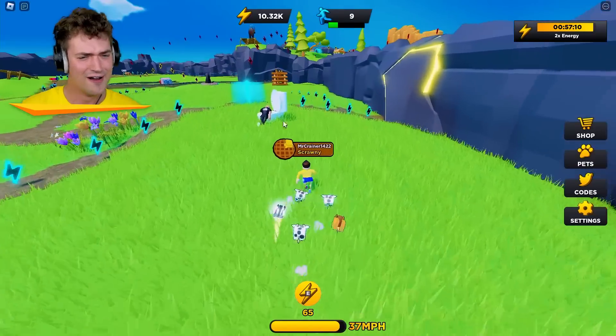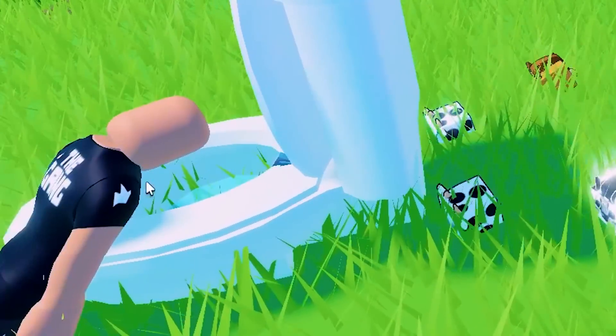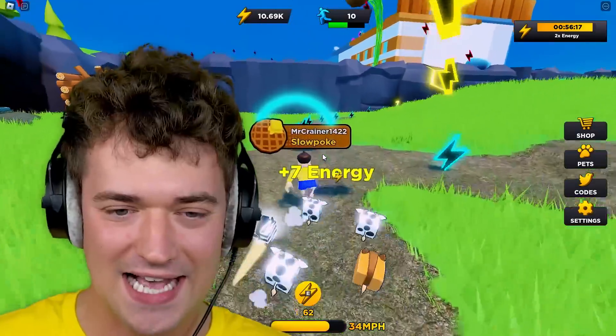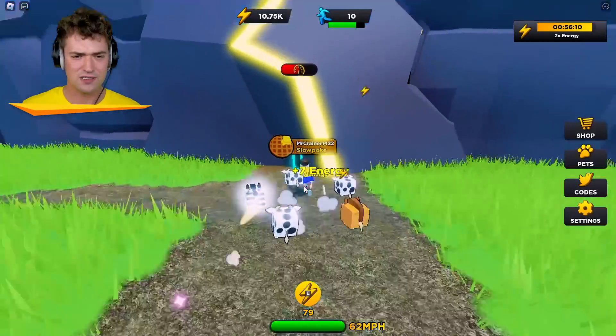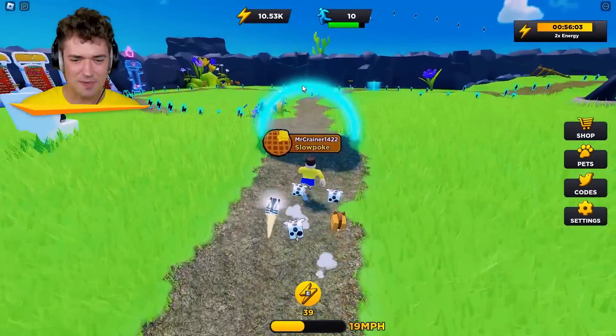I can't wait to break through this door. So I just ranked up to snowpoke because I became level 10, but my legs are still like little tiny sticks. When does that change? I'm tired of having tiny stick legs. Can I break through this? No, it's not working yet. I need to be even faster.